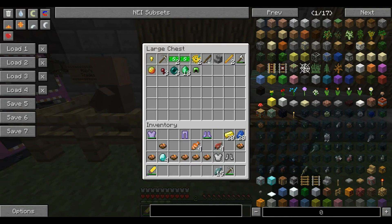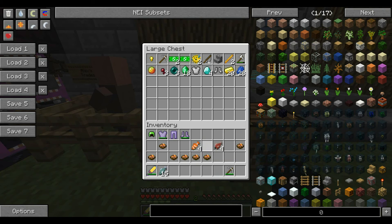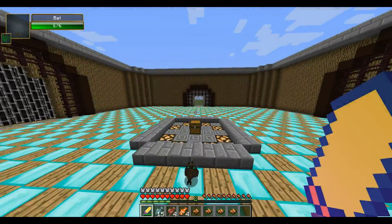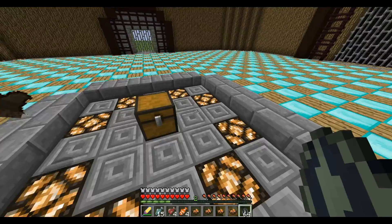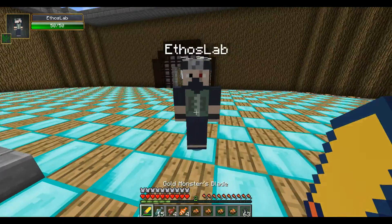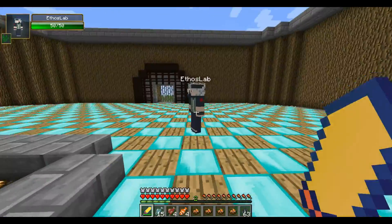I'm keeping all the armor on me in case I need a replacement set. Putting away the iron, lapis, and food — we've got raw fish and rabbit stew which is nice. Now I'll grab the spawn egg and let's get this started. Round one — Ethos Lab! He looks exactly like Kakashi from the show. If you don't know what I'm talking about, you're missing out.